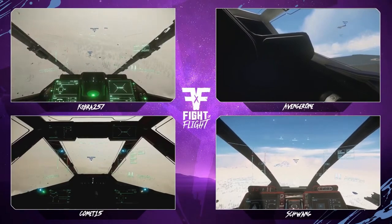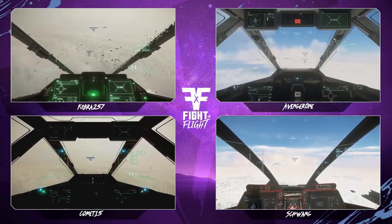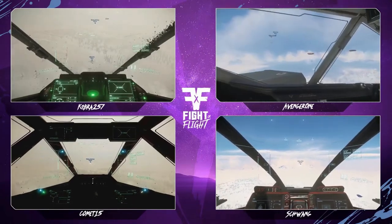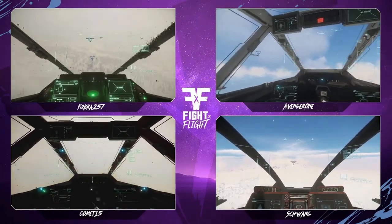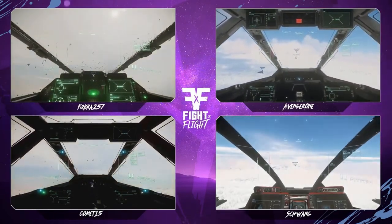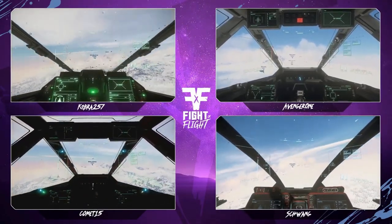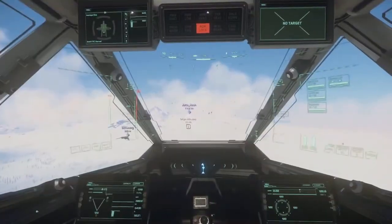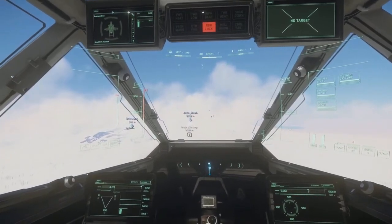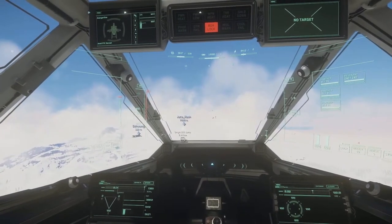Alright competitors, on go — in five, four, three, two, one — go! Here we are, our contestants pushing through to the center of the match. For those just tuning in: in Fighter Flight, both teams of two go toward the center for what we call the 'handshake,' where they confirm both targets are present, then move into the fight itself. Both teams are now moving in — we've got Avenger One and Schwang leading the charge.